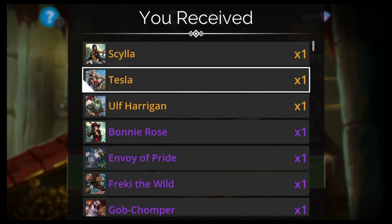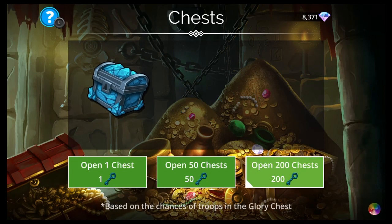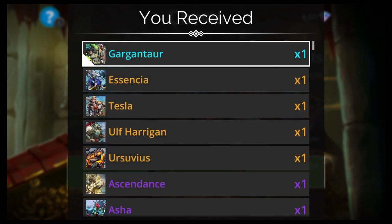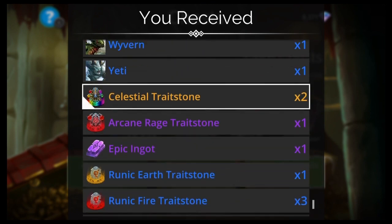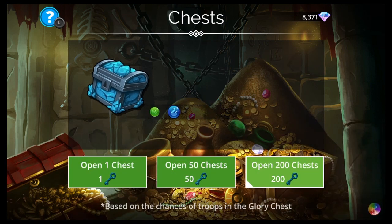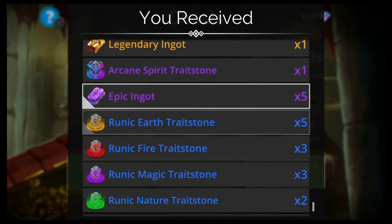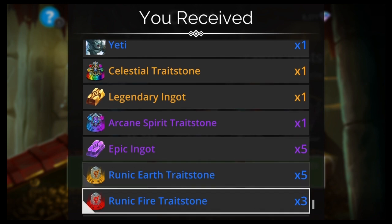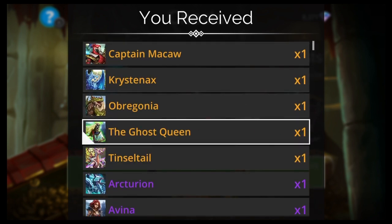Scylla's good for the Skull Waterfall team. Tesla is one of the best legendaries in the game. Nothing else there. Gargantar — one of the worst mythics in the game. Tesla again. Celestial Traitstones. I guess you don't get gems from this. Celestial Traitstones, ingots, traitstones. Captain McCall — I've seen him several times.